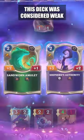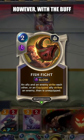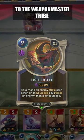Before patch 4.1, this deck was considered weak because Fish Fight was exclusively a Demacia card. However, with the buff to the Weapon Master tribe, Jax decks now have more opportunities for interaction and have become a viable option for farming LP.